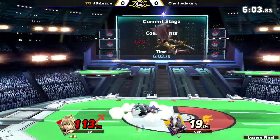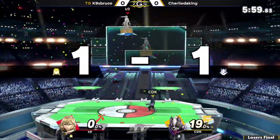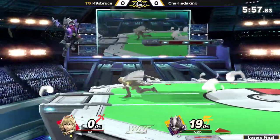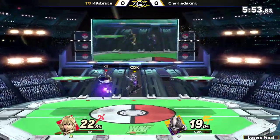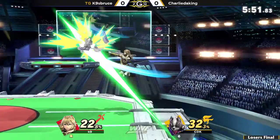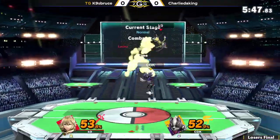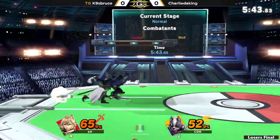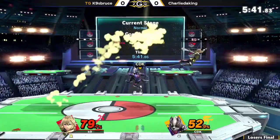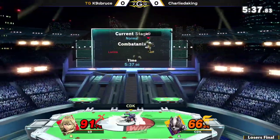A lot of Lucina players are just content to go for a drop-down counter or even just a back air to try and get a big spike. But K9 is able to follow him back down. Even though it's a riskier option, it connects more of the time if you can read that low recovery. That nair just hitting on the back hit, but Charlie gets his own extension off the combo — back air — and he's trying to go for another, but K9 smartly drops down before the platform back air can connect.